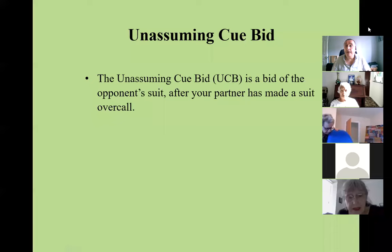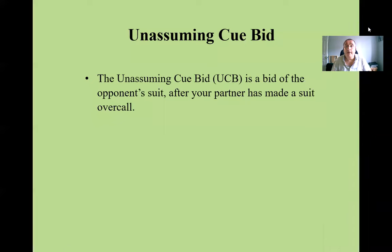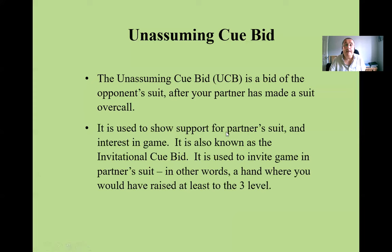Today I'll cover a convention I've discussed once before but not for a while. It's the bid of the opponent's suit after your partner has made a suit overcall — a very popular convention in both Acol and Standard American. It uses the opponent's suit to show support for your partner's suit and to invite game. It's also known as the Invitational Cuebid.